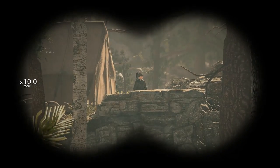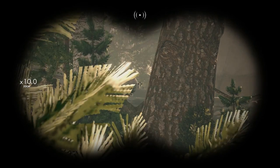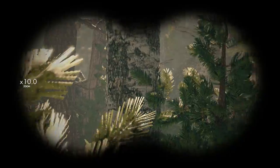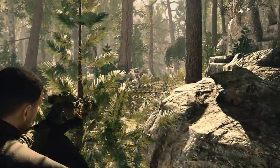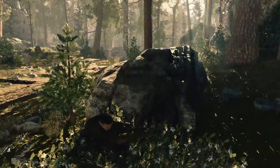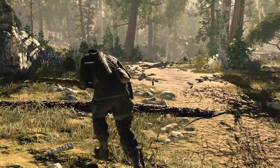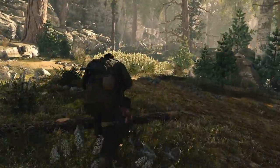We have a guy over there. Of course these guys are never alone, so we should keep an eye out for more. There's a vehicle there, there's a radio operator, and there's a sniper! That is something we are going to have to deal with. But first let's see if we can get closer and find some concealment.